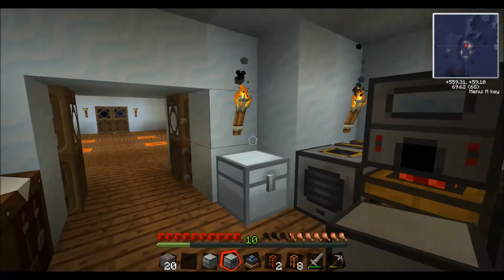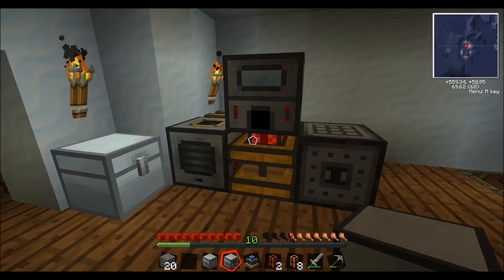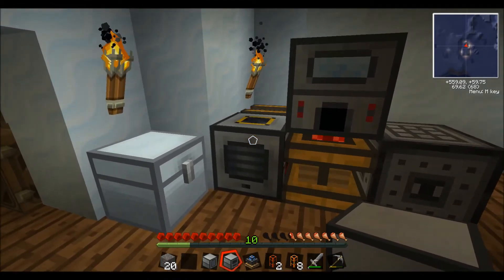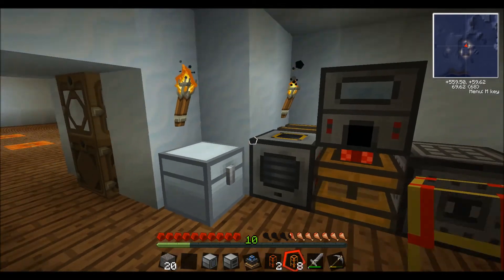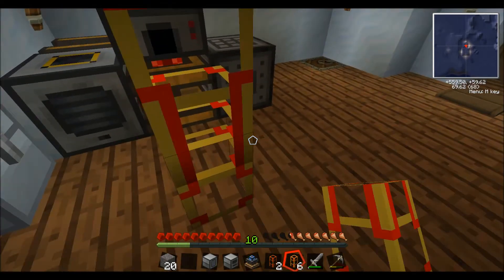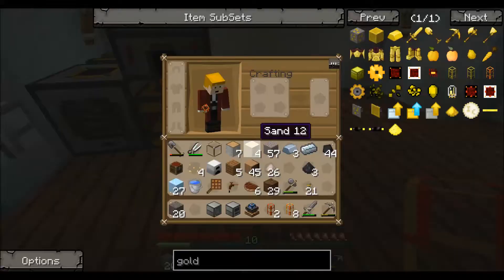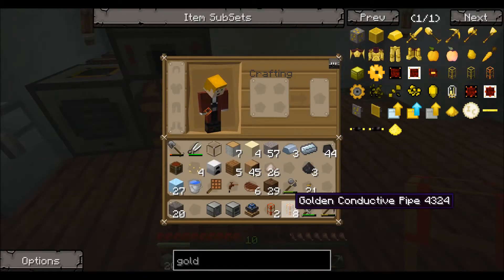One of the questions was: what type of wire are you using to hook up these thermal expansion machines? It's actually technically not a wire. It is this piece right here, which you saw me using, and this is called a gold conductive pipe. It is the Buildcraft equivalent of a wire, but they call it a pipe.